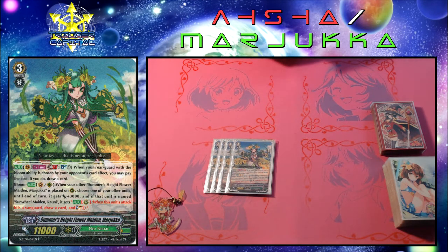She has two abilities. Her first one is auto vanguard circle, once per turn GB1: when your rearguard with the bloom ability is chosen by your opponent's card effect, you may soul blast one, and if you do, draw a card. Her second ability is the real reason why we run her — it's bloom auto vanguard or rearguard circle: when your other Summer's Height, Flower Maiden, Margica is placed on rearguard circle, choose one of your other units; until end of turn it gets plus 3000 power, and if that unit is named Sunwheel Maiden Ronnie, it gets auto rearguard circle — when this unit attacks and hits a vanguard, draw a card and soul charge one.